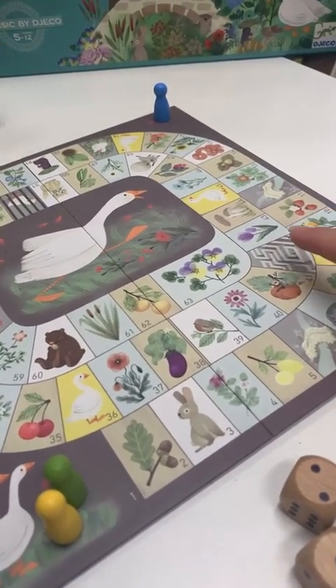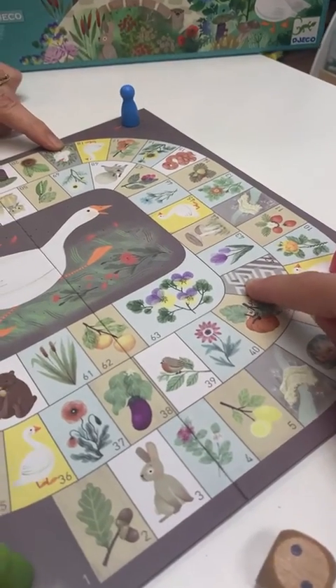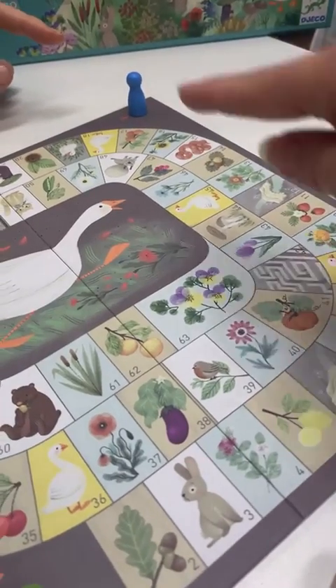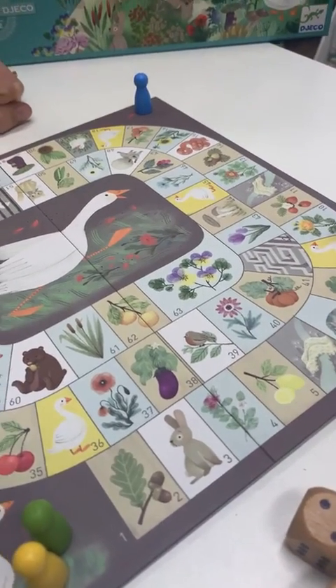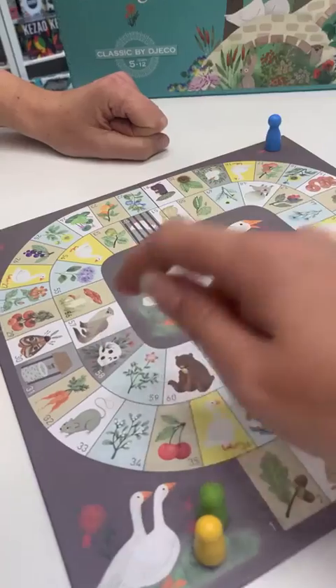There's one more square to keep in mind: the maze square. It relocates you back to number 20. The maze square isn't particularly fantastic because you lose about half your moves, but it's not as bad as landing on the scale.